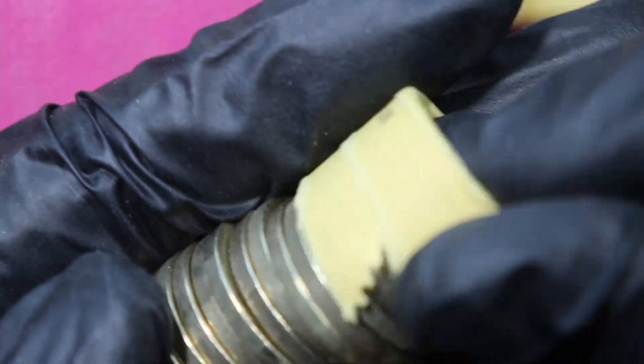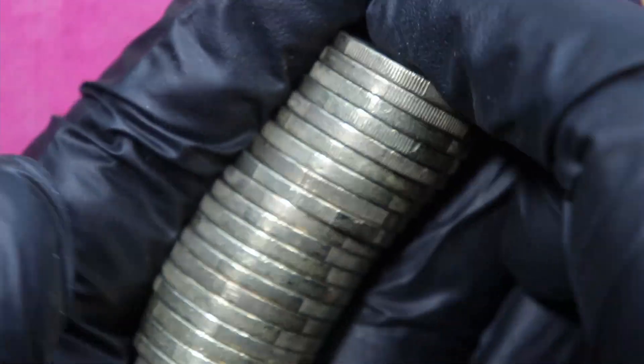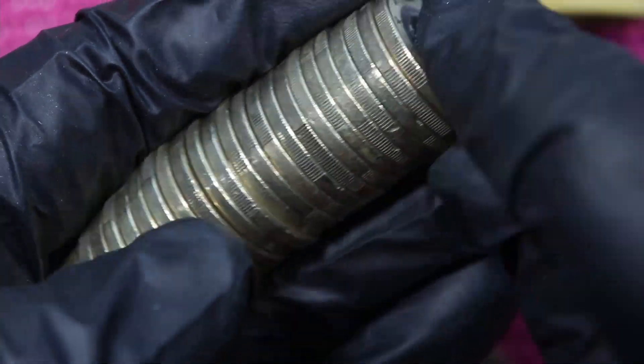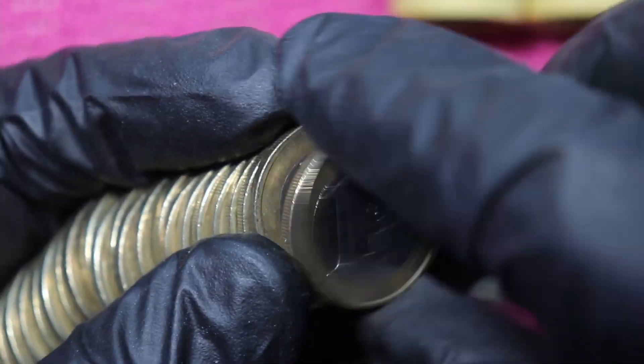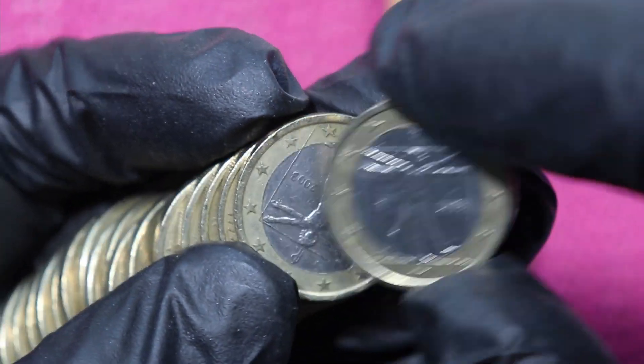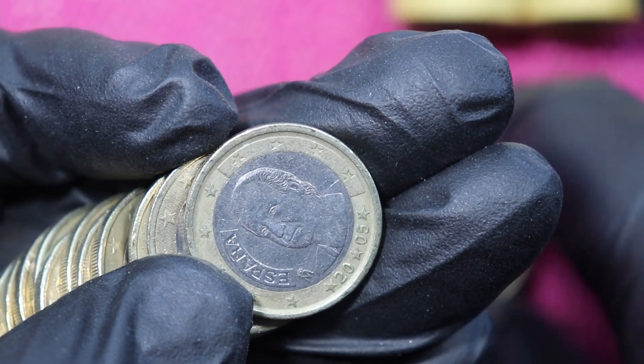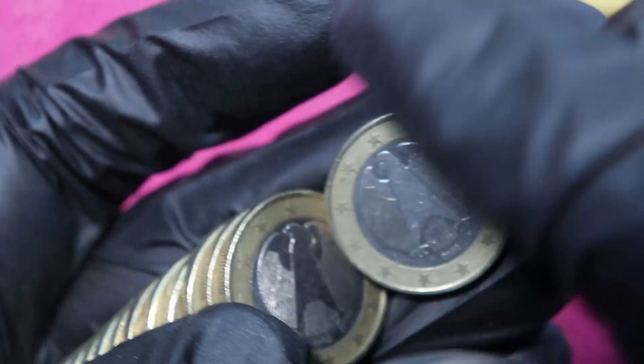Let's have a look at the second roll. Here we go, and a look from the side, but I don't see anything shiny sticking out. We continue with Germany, Germany, Italy — and this one is shiny, but it's still map 1. Another one from Italy. Austria, map 1. Spain, Spain — all map 1.